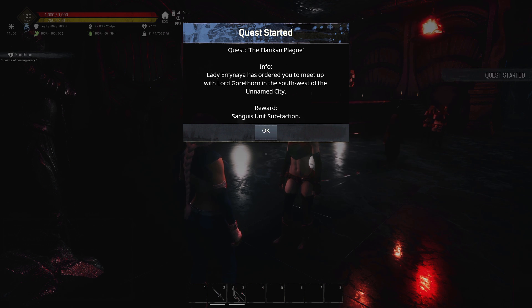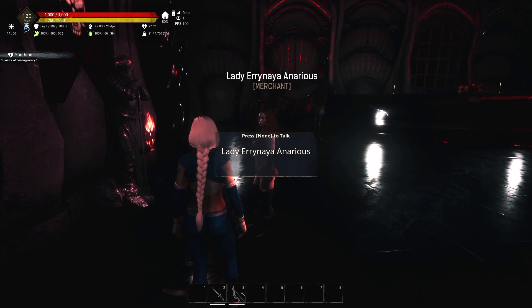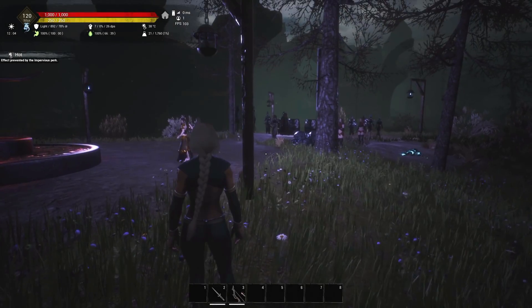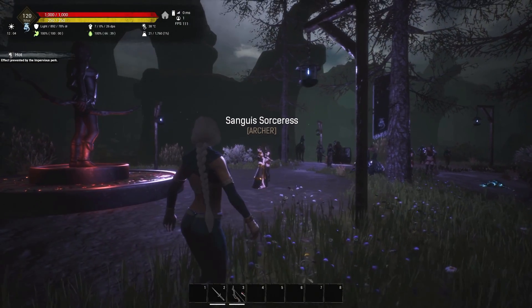And there we go — our quest is the Alaricum Plague. Lady Irenea has ordered you to meet up with Lord Gorthorne in the southwest of the Unnamed City. Reward: the Sanguisu Unit. We've got our quest, so let's go complete it. We need to travel to the Unnamed City.